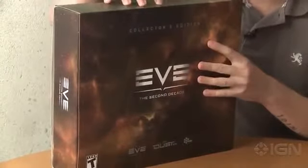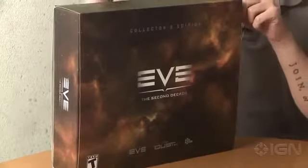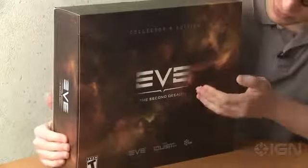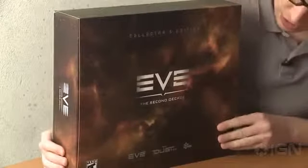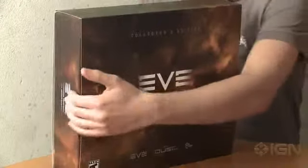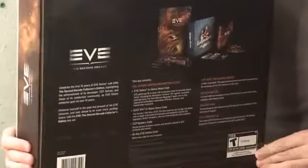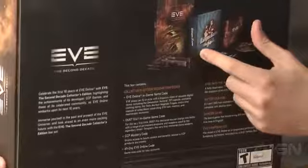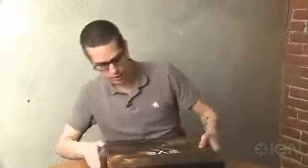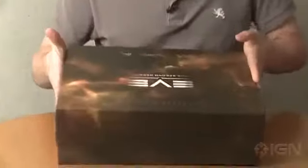So let's take a look at what's inside. By the way, if you go on CCP's website, you'll find this for $150, so this thing isn't going for cheap, and it's in limited quantities. The box has a cool little sleeve, which we'll take off in a minute. The construction of the box is actually really, really nice. You can see the EVE logo, the Dust logo, and the CCP logo. On the back of the box, you get a little glimpse of what's inside.